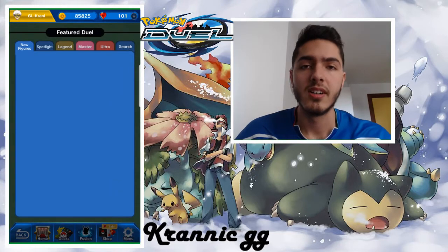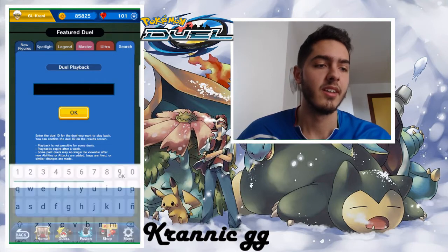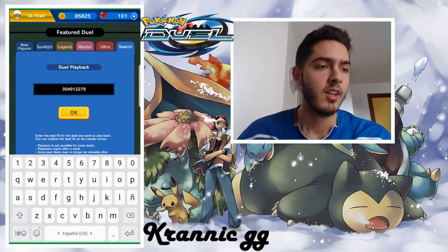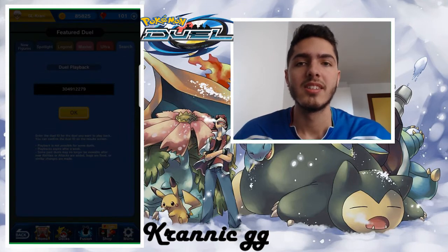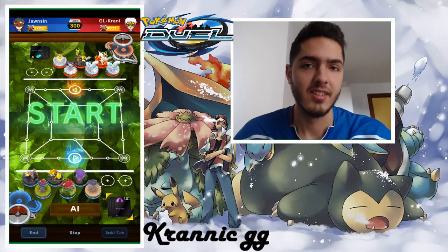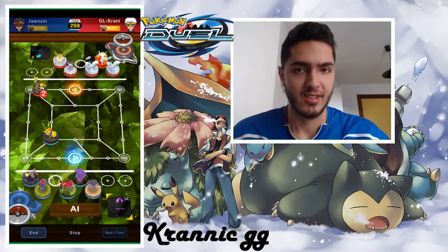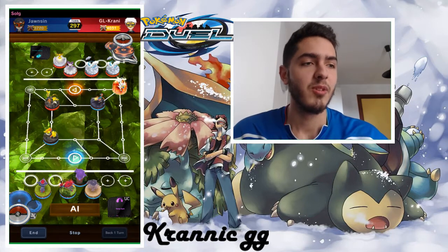So we got into 4k, currently at 4063. Yesterday I played against like two rush decks and two or three UB decks — ultra beast decks. Those two deck types are getting pretty common these days. I don't know if it's because it's the start of the month and people are trying fun decks, but they are scary. The UB decks are very scary and they are annoying.